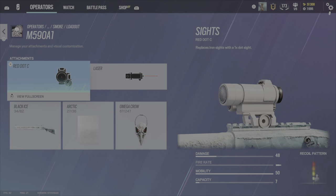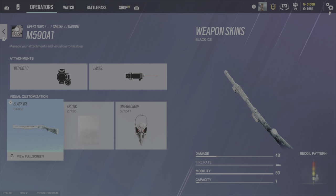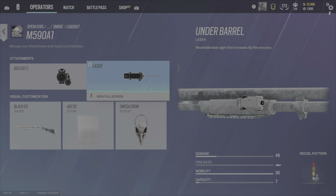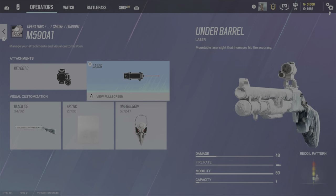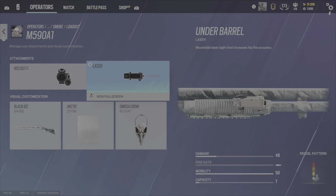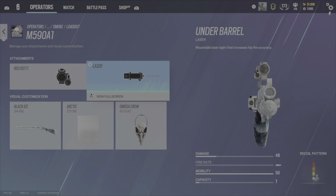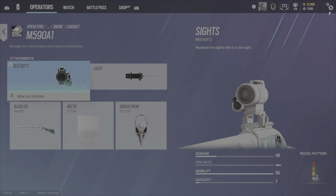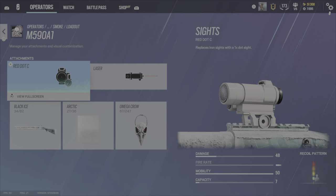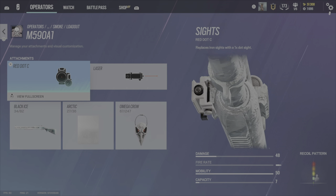Then of course the shotgun. I'm learning how to use this because, frankly, I should, and I have black ice for it, so why wouldn't I? Run a laser for the obvious reasons — it does help with hip fire, and supposedly it helps with keeping things tight. Then I run a red dot, just personal preference. I happen to like this sight.